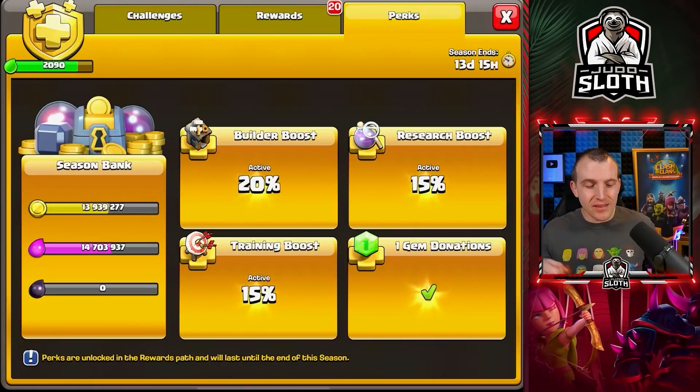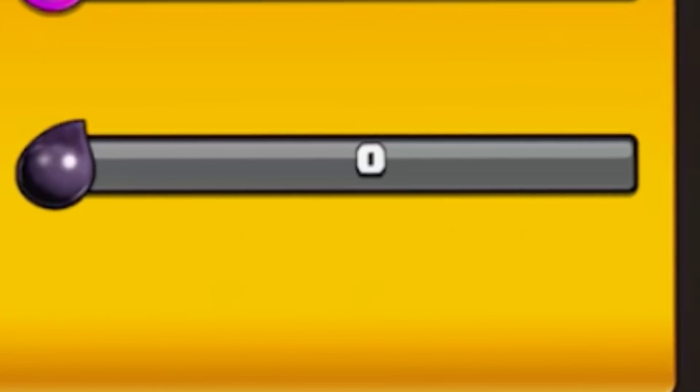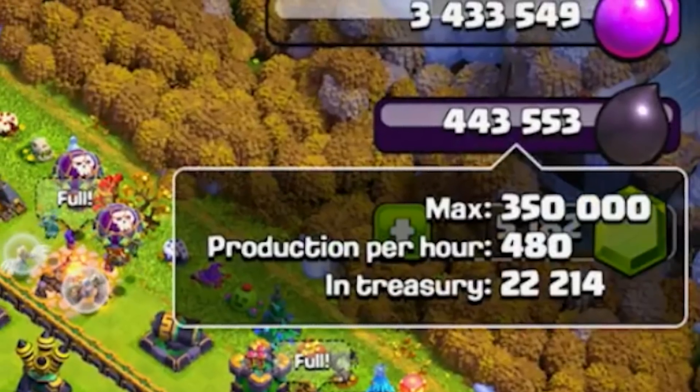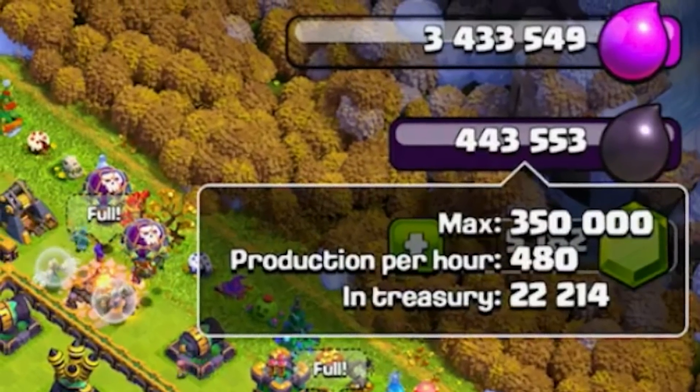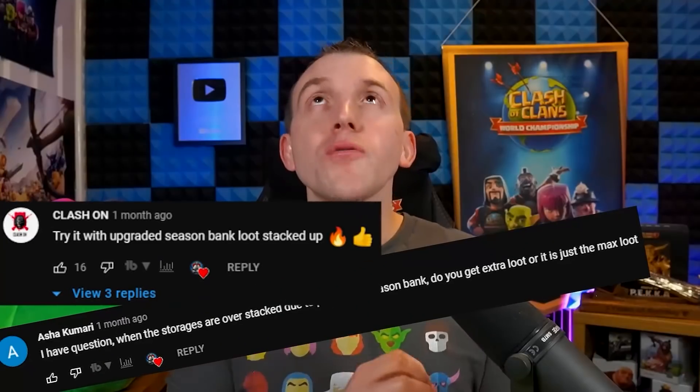Looking at my season bank: 13 million gold, 14 million elixir, zero dark elixir. That is because your season bank only fills up from the loot you actually gain from an attack. Because my dark elixir storage is overflowing, I'm not actually filling the season bank. However, when I did the world's biggest loot raid video, there were multiple comments asking: what happens if your storages are over-stacked?